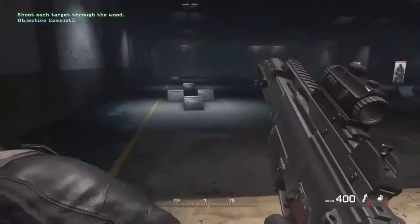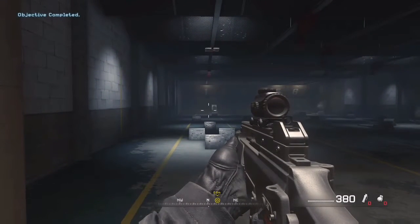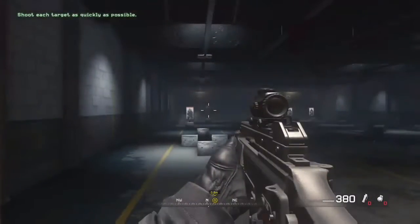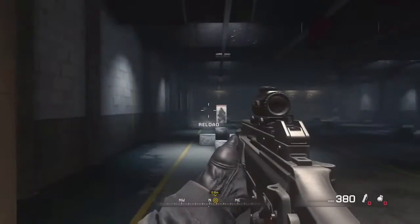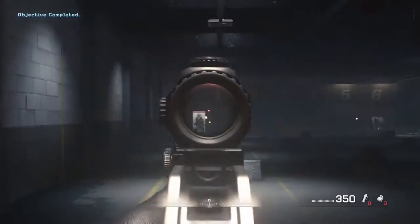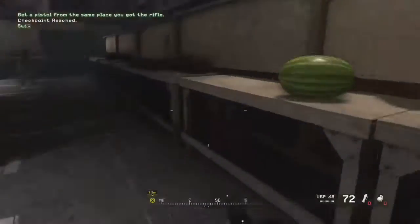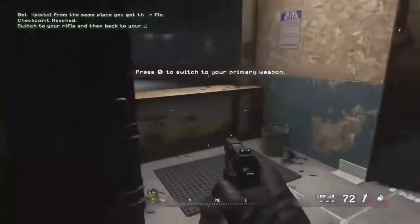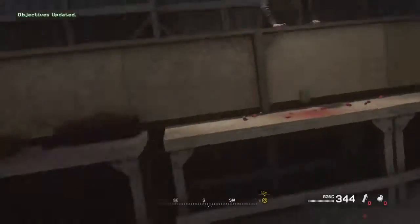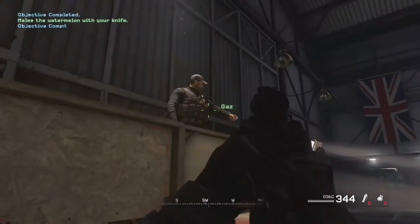Good. Now I'm gonna make the targets pop up one at a time. Hit all of them as fast as you can. Proper good job, mate. Now go get a sidearm from the armory. Good. Now switch to your rifle. Now pull out your sidearm. Remember: switching to your pistol is always faster than reloading. Nice. Your fruit-killing skills are remarkable. Captain Price wants to see you.